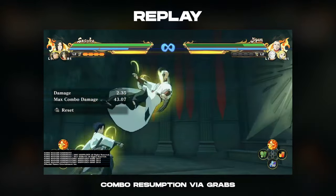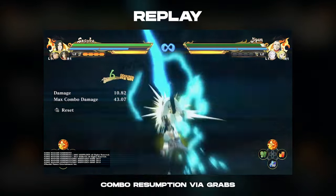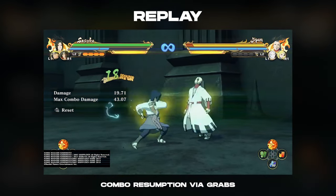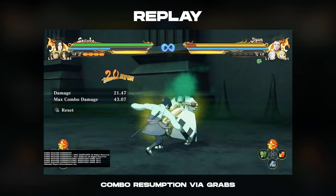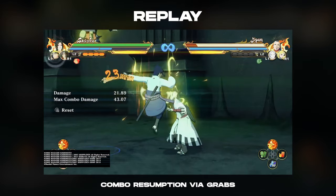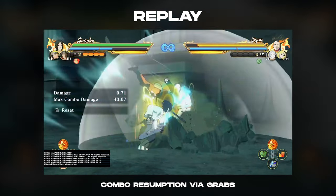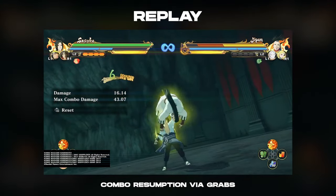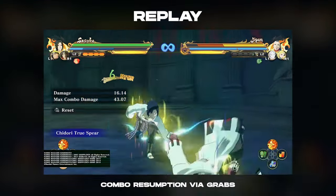I also utilized cutscene animations to stop the timer so I could get more damage done. After equipping my pill and tag for max damage, I used Naruto's jutsu for pressure to force my opponent on the defensive, resetting the scaling once again. This ended up being a touch of death combo for Jigen.